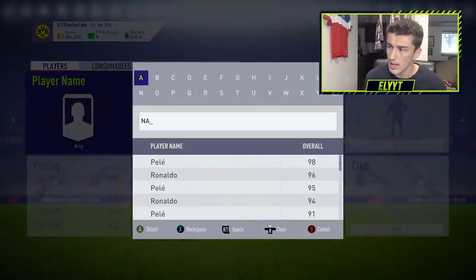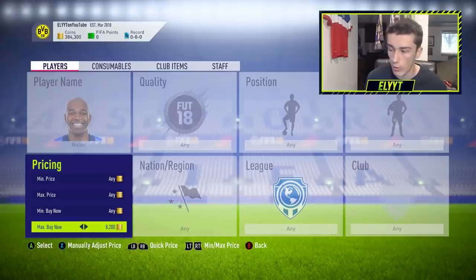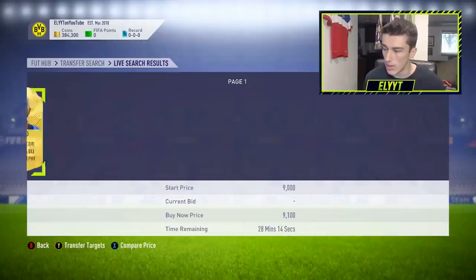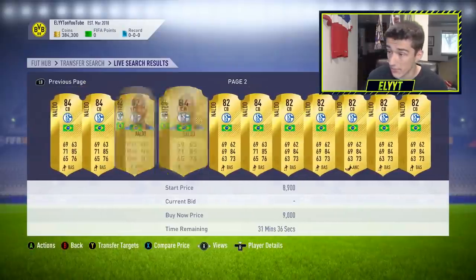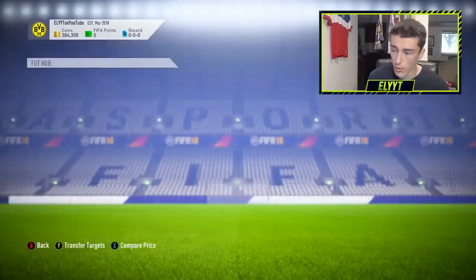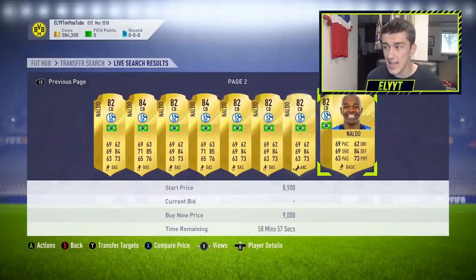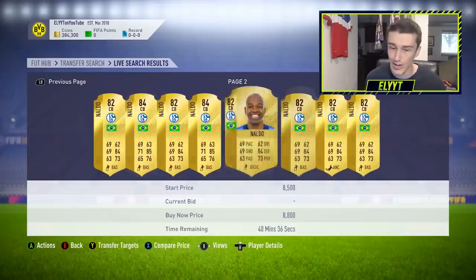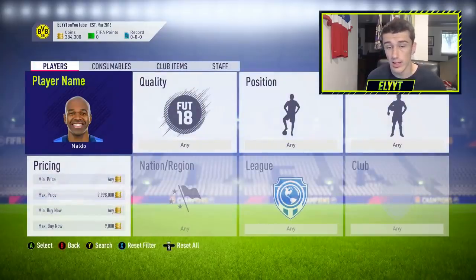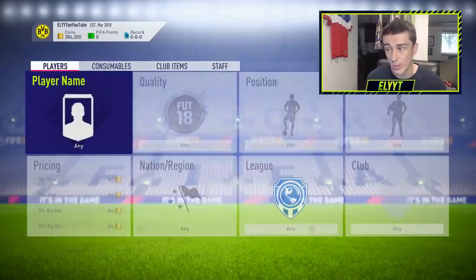Let's go ahead and talk about some of the Bundesliga players. Some of the cards have definitely already risen. Noldo — what you guys might not know — he did get a winter upgrade to 84 rated, so his card is quite expensive, all the way up to about 8,500 coins for the 84-rated card. The 82 is also going to be about the same price, but the 84-rated card is obviously the one you want. This card is capped at 13,000 coins and I do expect it to get up there. If you pick that card up for 8k and sell for 13k, you're making after tax about 4,500 profit per card — not too bad.